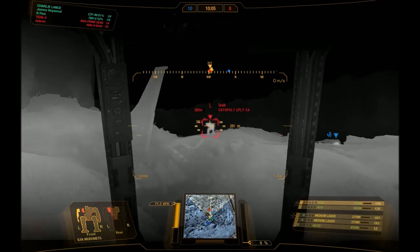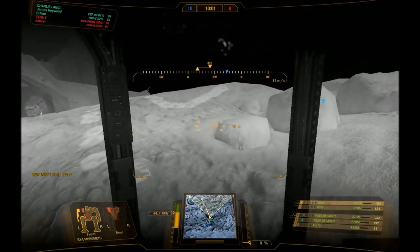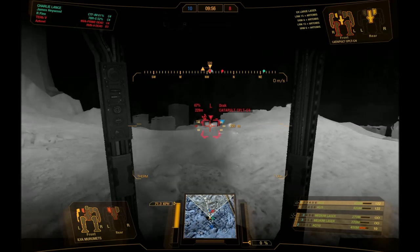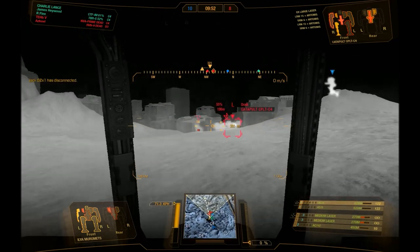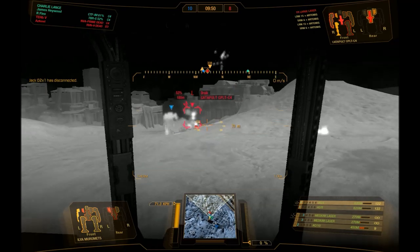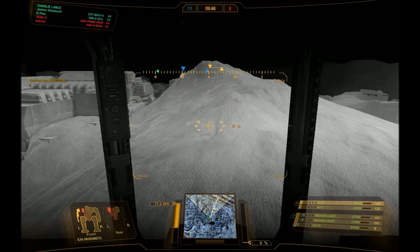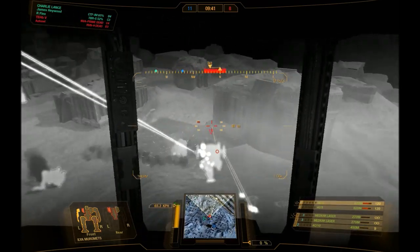The Cataphract's a great mech, solid performer - definitely one that you should have a go of if you haven't already. It's great for those of you who like to snipe, and great for those of you who just like direct fire. Not much to worry about in the area of heat unless you're trying to run some kind of dual AC20 build - I think it might be possible but I wouldn't recommend it with this mech, as the low-slung arms make dual AC20s inefficient.